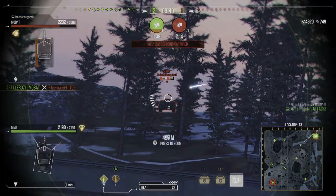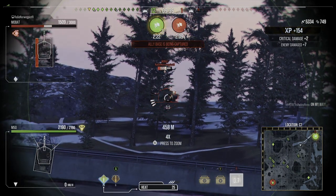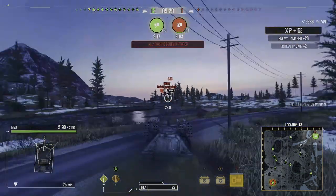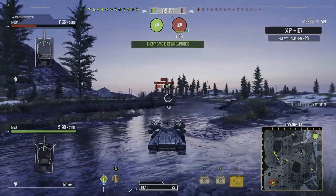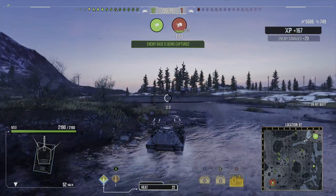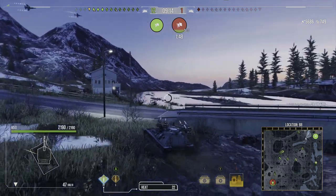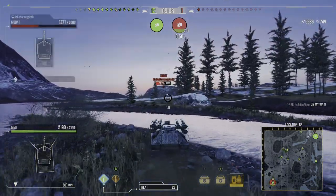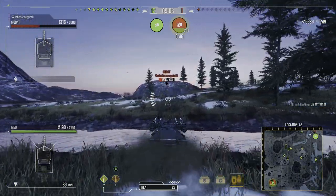Once you know how to lead targets and you've been practising, you can adjust for these HEAT rounds. They fly out like someone's throwing them from the top of your tank. The best scenario I've found is targeting unspotted tanks that are still — you get one or two shells off before they even have a chance to react.